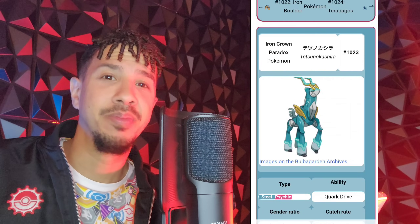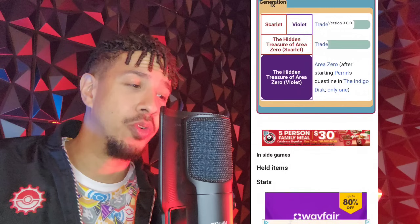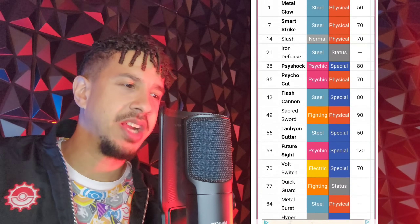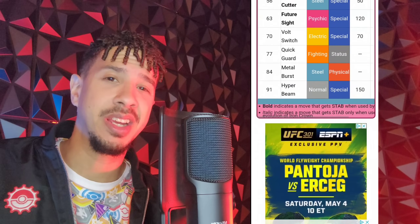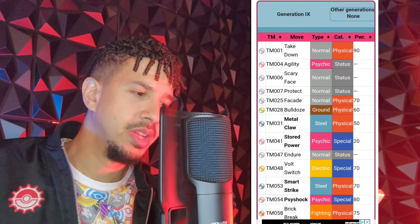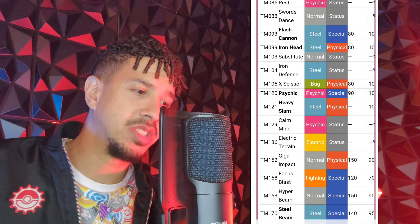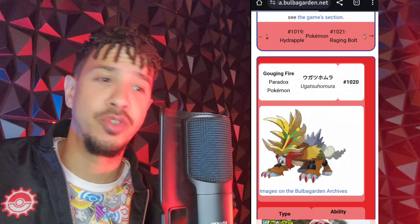Once they release shiny Galarian Birds, I think that's also going to be the time you'll want to use those Master Balls. Taking a look at Iron Crown's moves: Confusion, Metal Claw, Psystrike, Psycho Cut — that could make it pretty good. A Steel type with Psychic getting STAB seems pretty nasty. Other moves include Bulldoze, Psystrike, Brick Break, Zen Headbutt, Air Slash, Body Slam, Flash Cannon, Iron Head, Psychic, Heavy Slam, Giga Impact, Hyper Beam, and Focus Blast.